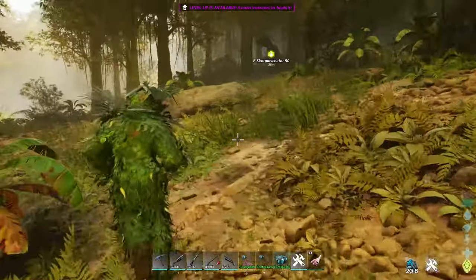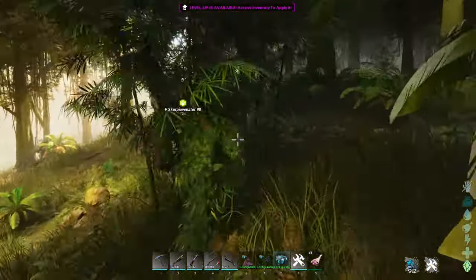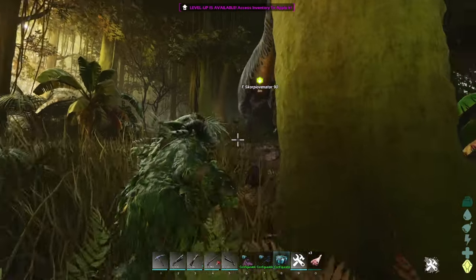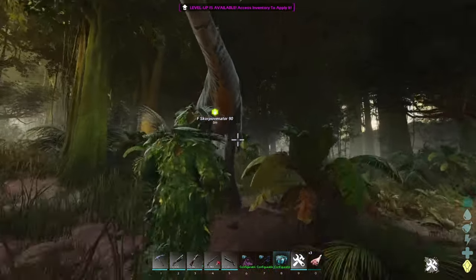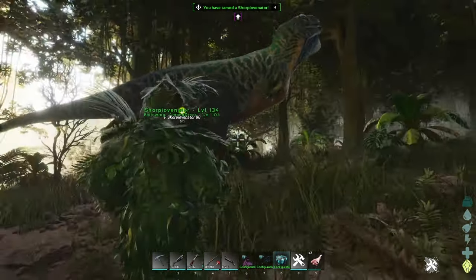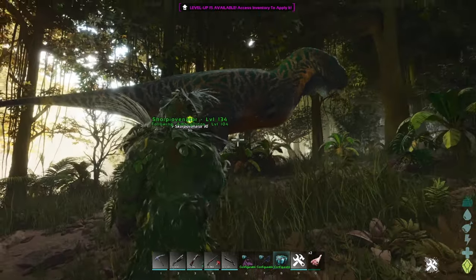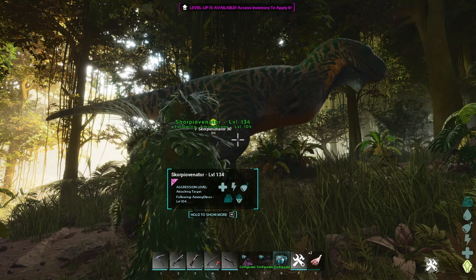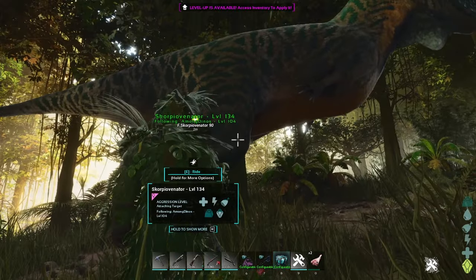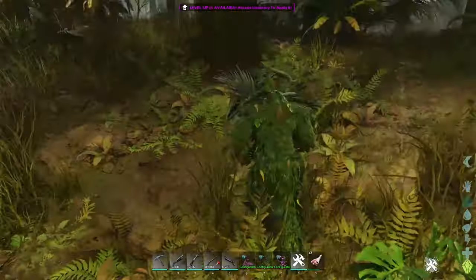Okay let's go — let me see if he's gonna eat. Oh, there you go! Yeah, just prime meat — that's all you need. You can use prime meat, mutton, or basic kibble. Oh cool, we have a Scorpionator! Alright, that's how you tame it — easy and simple.